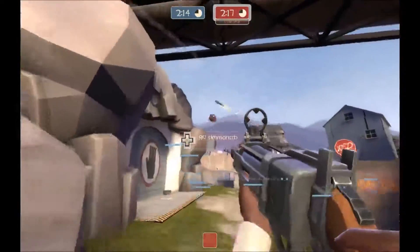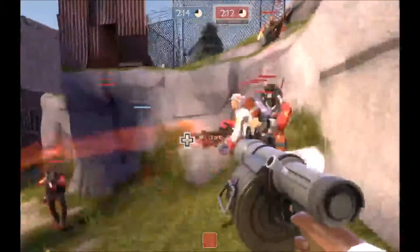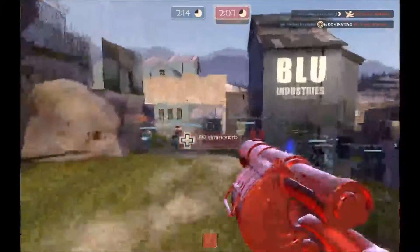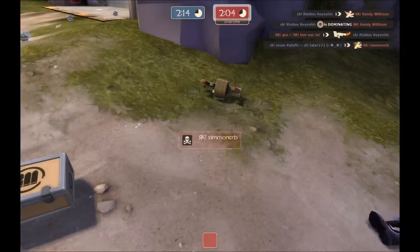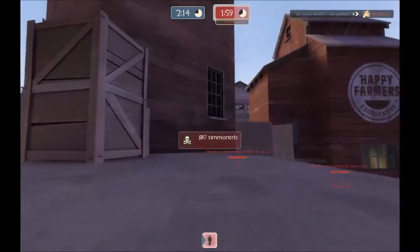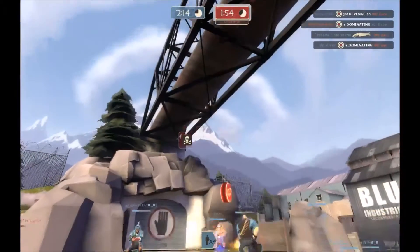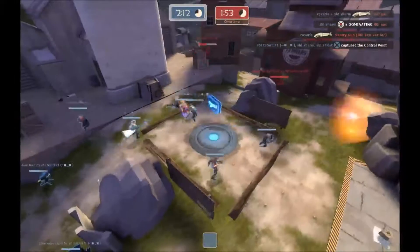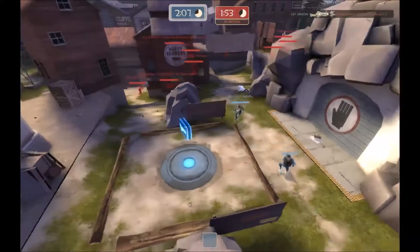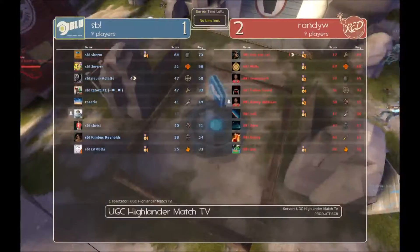Now here's something interesting — we have the red demo bringing out the Iron Bomber grenade launcher instead of one of the other grenade launchers as the Uber exchange happens. What do you think about that weapon for this map? Oh my goodness — he gets domed by the blue sniper the instant the Uber wears off for a fraction of a second. Well, if he's going to be getting really into their combos with this kind of tight map, it could be really useful — a little bounce, shorter fuse time. If he's going to be getting in their faces, it'll help him out.